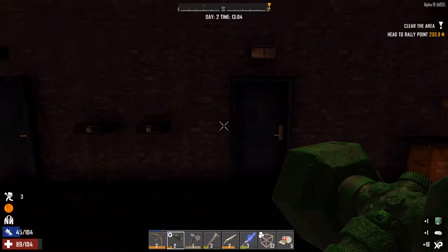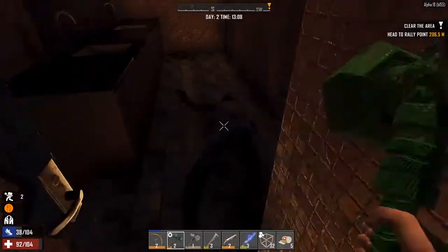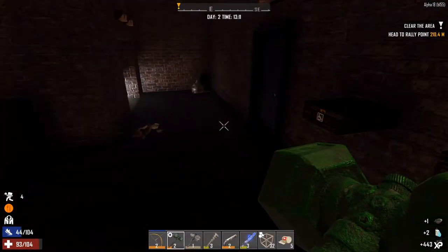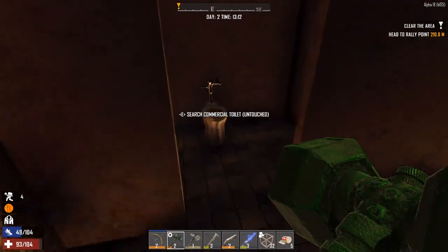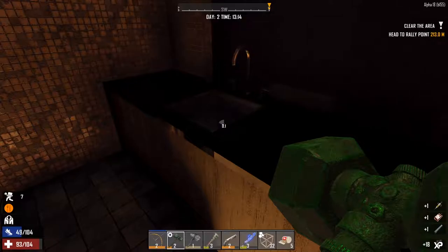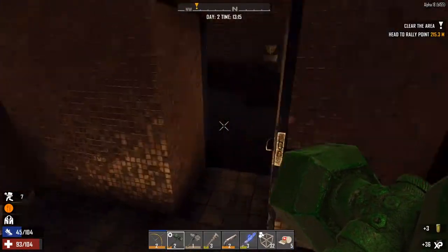There's some food — eat that. Cat food. Some acid — good. A cooking pot — that's what I needed, I've needed one of those. Some steroids will come in handy for when I'm encumbered. Nails — I don't need nails.